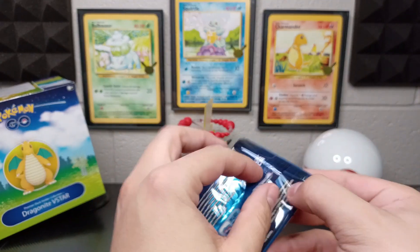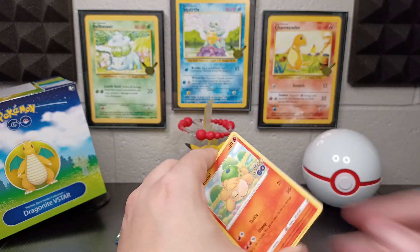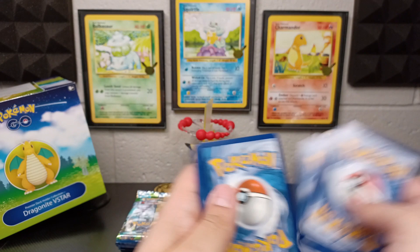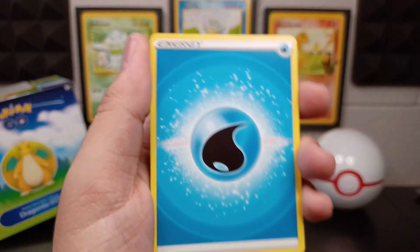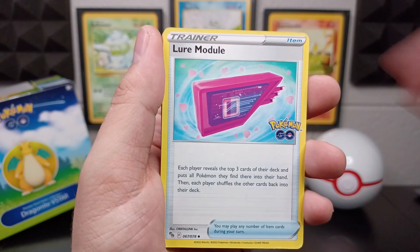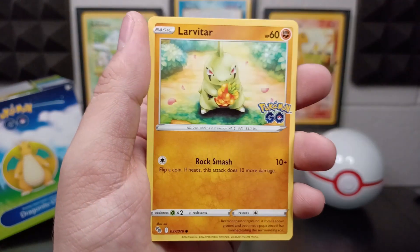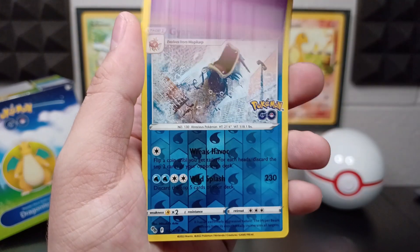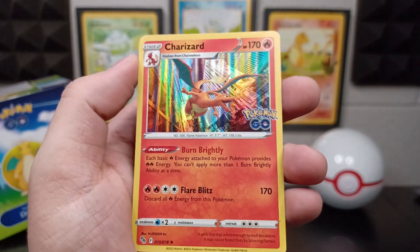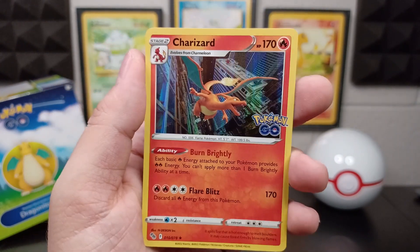Now we're opening up our third pack. So far, so amazing — these pull rates are just insane for me right now. Water Energy, Egg Incubator, Solrock, Lure Module, Nummel, Alolan Raticate, Tranquill, Larvitar, Natu, Gyarados Reverse Holographic. And yes — a Charizard Holographic! What are these pulls? I'm not great at pulling Charizard either. Awesome, moving on.